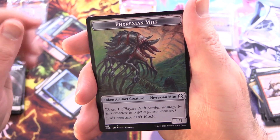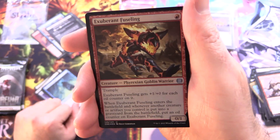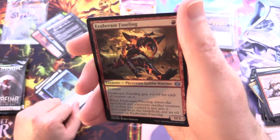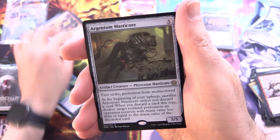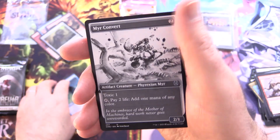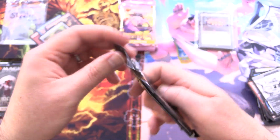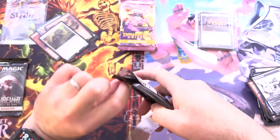Yes, I think Phyrexia: All Will Be One is clearly the winner now. We've got Exuberant Fuseling, a Phyrexian Goblin Warrior, and Argenta Mastercore — that's a bit of a letdown — and a Mere Convert. So we've got two more packs of Phyrexia — a very average opening I would say so far, but I could be totally mistaken.